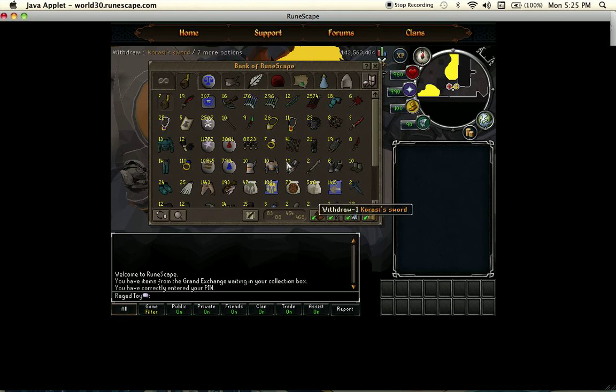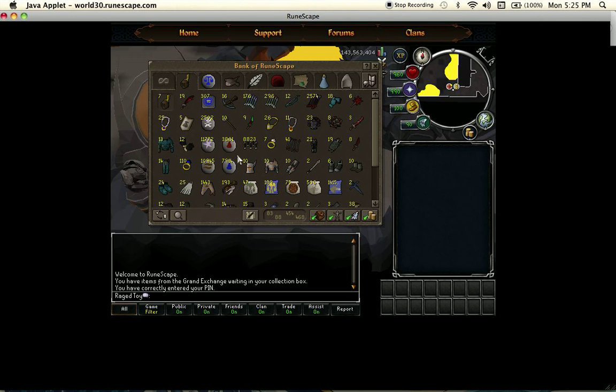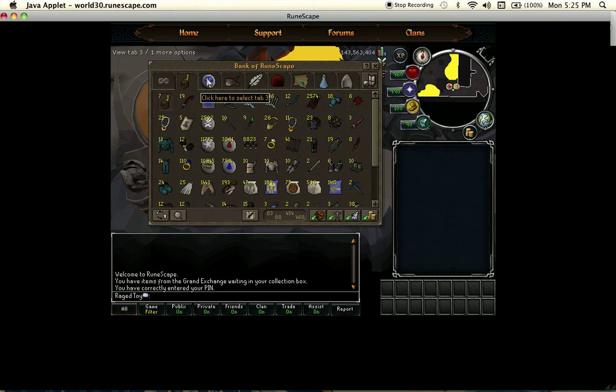So we just have a bunch of PK supplies for whatever I want to do — range, melee. I don't usually do magic like polypore, cause you just get owned and that's really annoying.